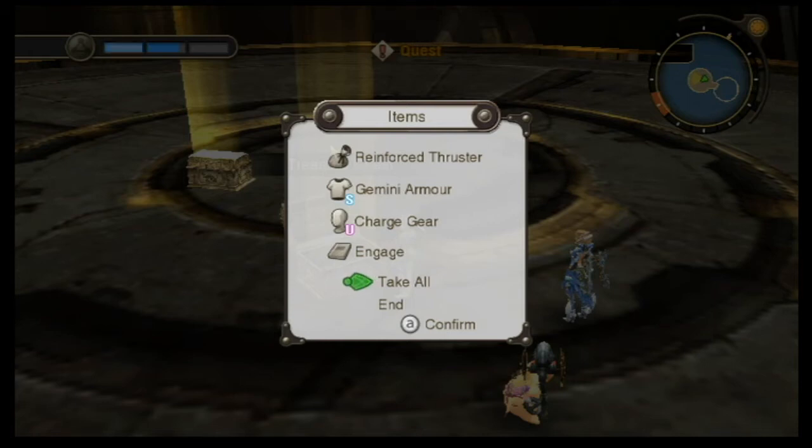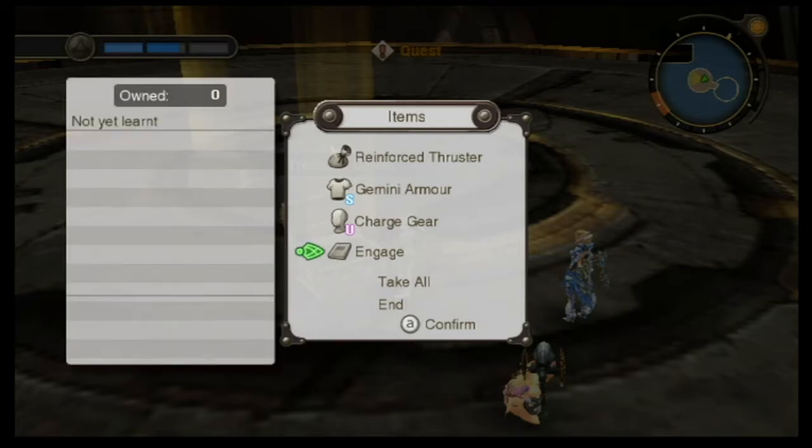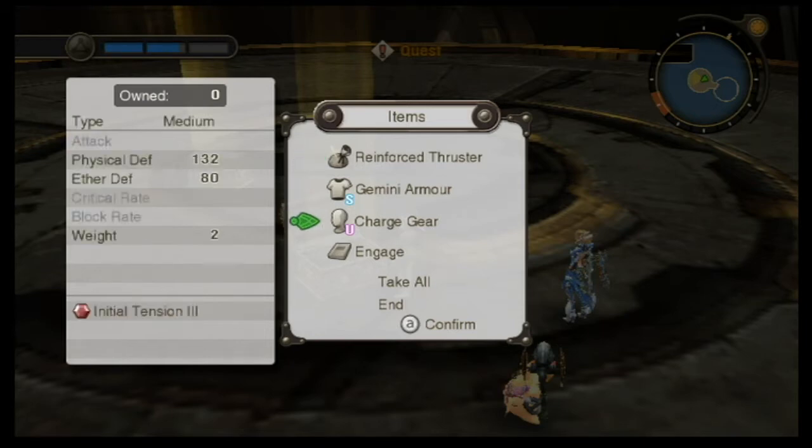Hello everybody, this is Xenocad H2543 and welcome back to Let's Play Xenoblade Chronicles. We've got both of our artworks now. I did get a vision for the reinforced thruster — it said something about Khazat needing it to build a weapon. Just so you know, you will need these for a quest later.